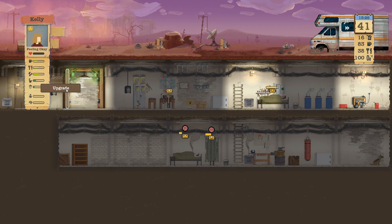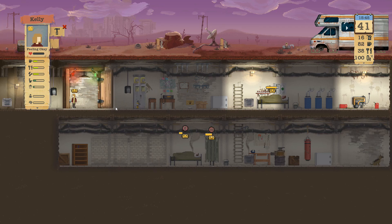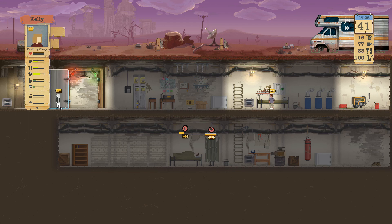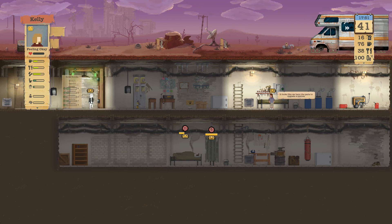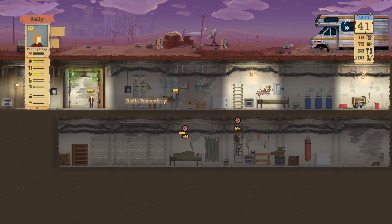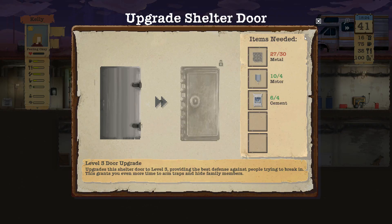No new info. Kelly, I need you to upgrade this door to level two. I wonder if she needs to have her hazmat suit on - she's kind of exposed. Hopefully she'll be all right. Can I do this one? Nope, need more hinges.